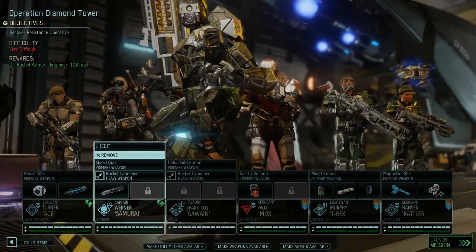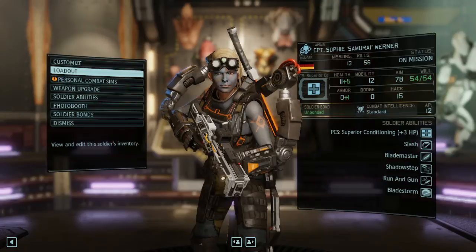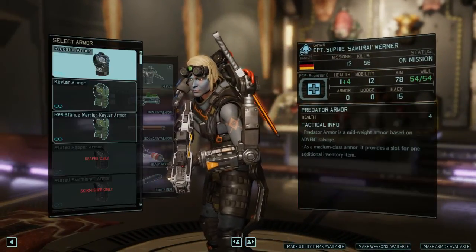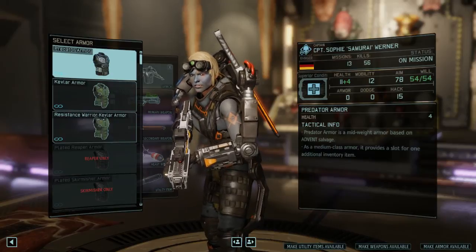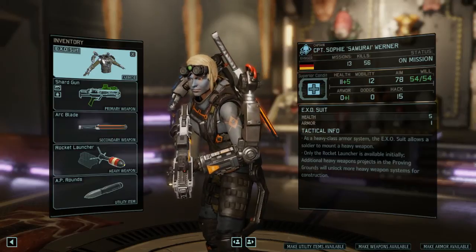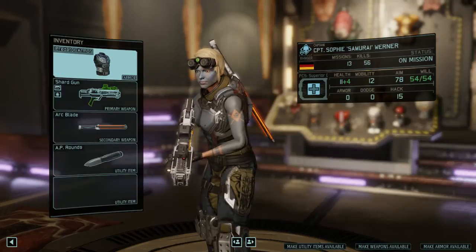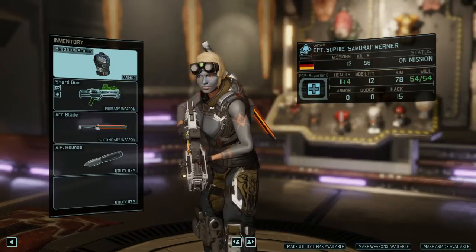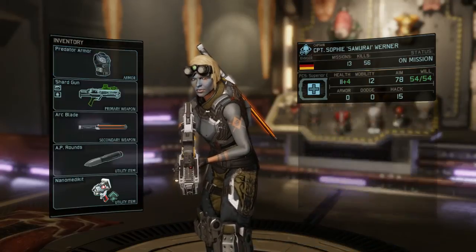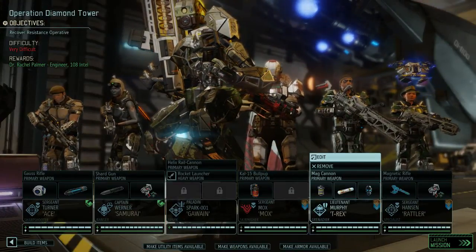There's one thing I want to change — I want to see if this is viable, though I'm not sure it's really worth doing. If we put her in Predator Armor, this gives her a point of armor and plus 5 health, so it's nice. And if I give her Predator Armor, just the standard stuff, it gives her another slot — so give her a medkit, just for good measure.